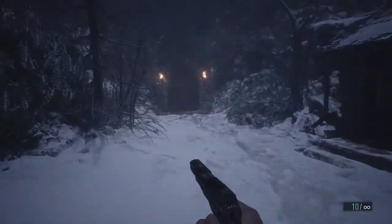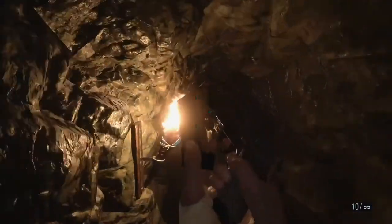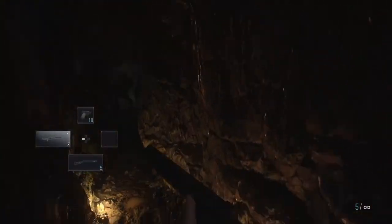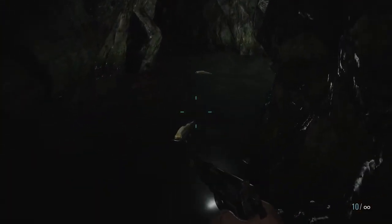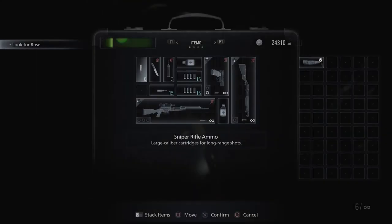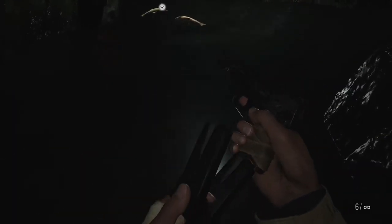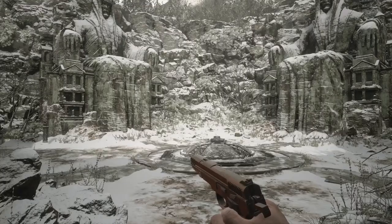After defeating Lady Dimitrescu we're going to ignore the house on our right as we have to return to this area later. We'll just shoot through the door and come down here where we'll find our first craftable animal fish — there are three fish here. We'll pick up our three pieces of fish and then advance through the area.